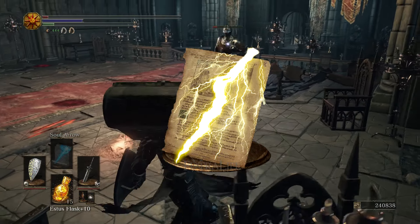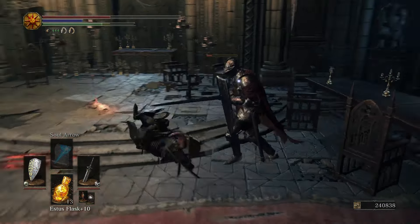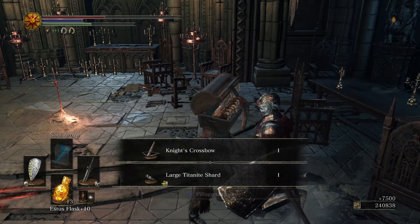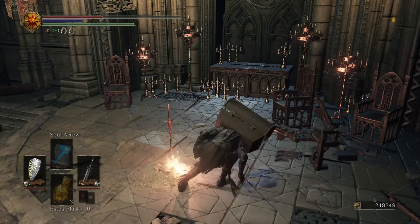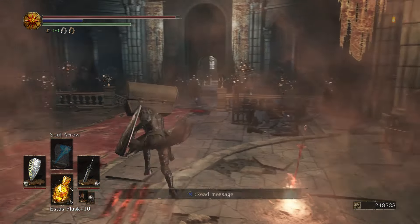Great Lightning Spear is a much stronger version of the regular Lightning Spear miracle which you can obtain in the game. Now that you know how to join the covenant, how to strengthen your allegiance and farm the item that allows you to do so, and what you will receive, I will tell you the effects this will have on your PvP experience.